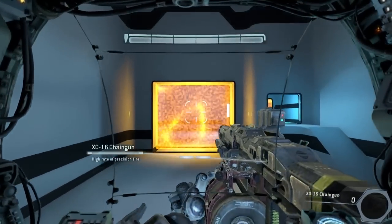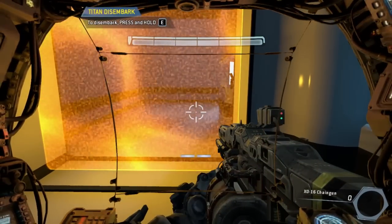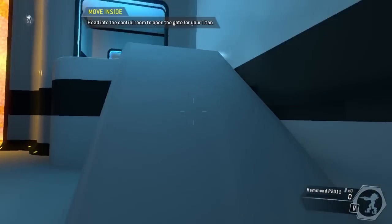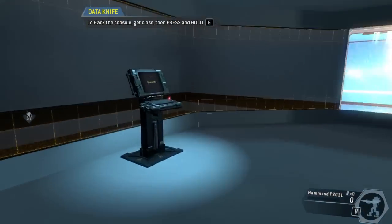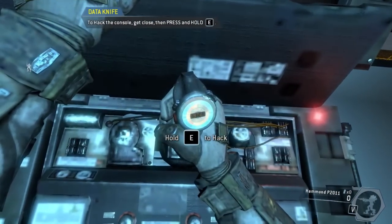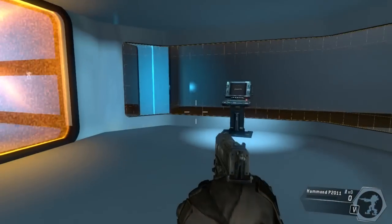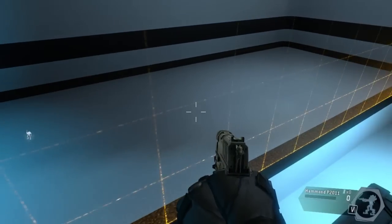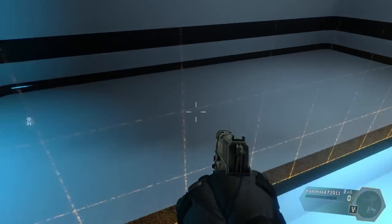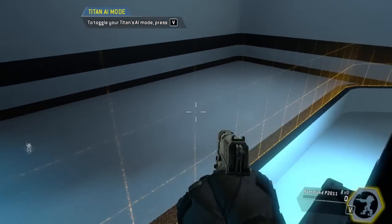Skilled pilots often disembark from their Titans on the battlefield. To continue, disembark from your Titan. Head into the control room to open the gate for your Titan. Pilots can control their Titan's AI when they are on foot. The AI can be toggled to follow you or guard its current location. The lower right corner of your pilot HUD displays your Titan's current AI mode. Put your Titan into follow mode and it will follow you through the gate.